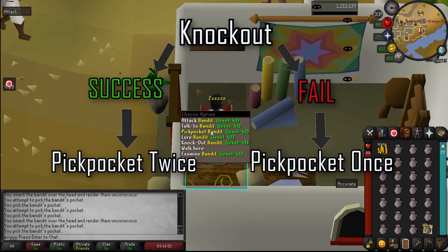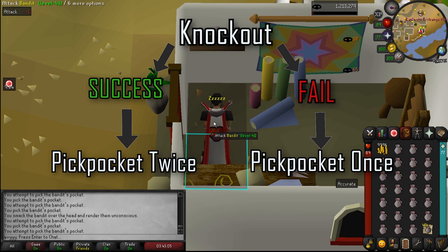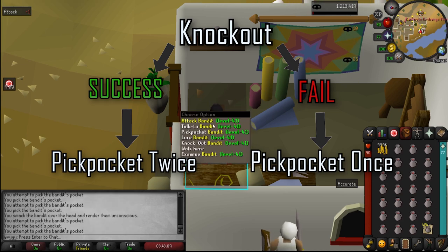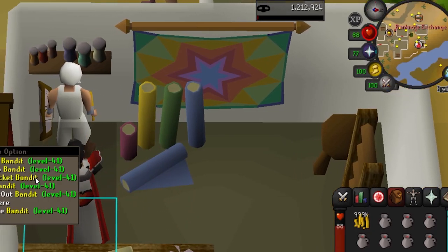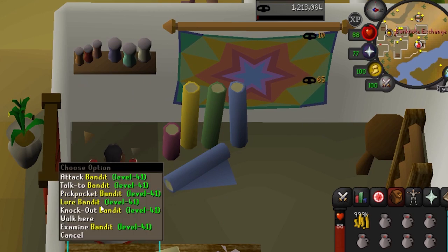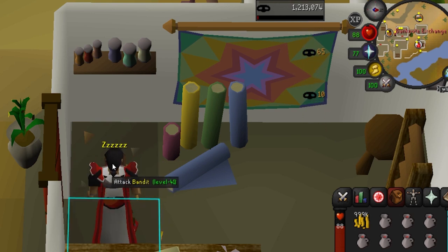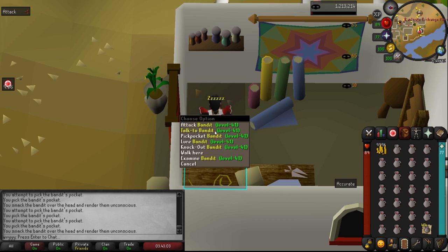Once ready to start blackjacking, begin by knocking out the bandit. Upon success, pick pocket twice, then knock out again and repeat the cycle. If we fail, pick pocket quickly one time and then try again. Slowed down: start with a knockout, pick pocket right away, and when you see the XP drop for the pick pocket go in for a second pick pocket. When you see the second XP drop, knock out again. At full speed it ends up looking like this.